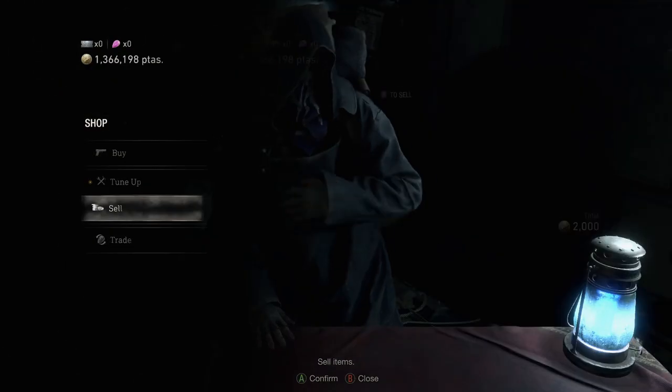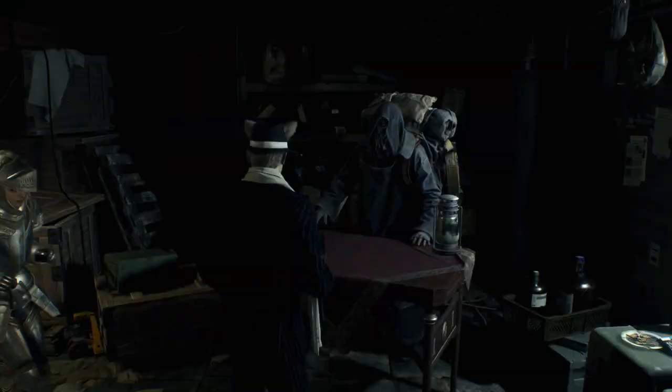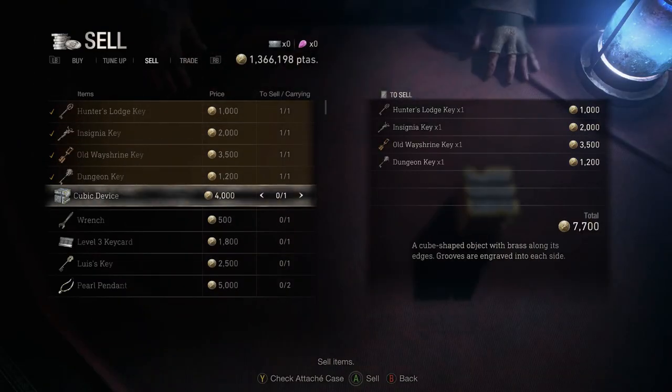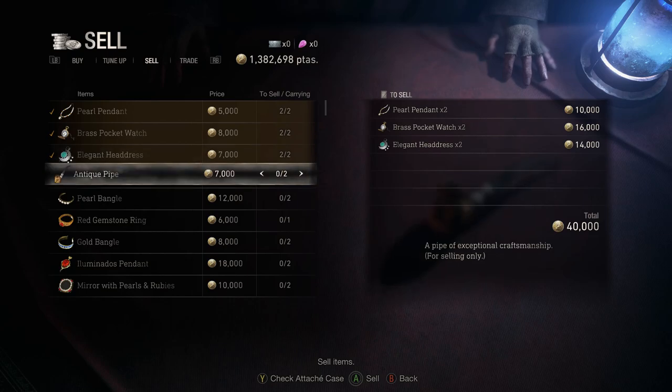Just to show you — just from picking up items in boxes and looting all the enemies, I made 1.3 million pesetas. So that's a lot just from doing that. Now this is selling all of the key items. Those are all the key items sold — not much of a difference. But now we're going to start getting into the treasures.